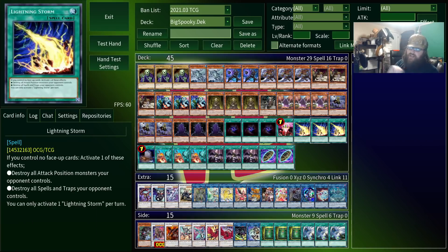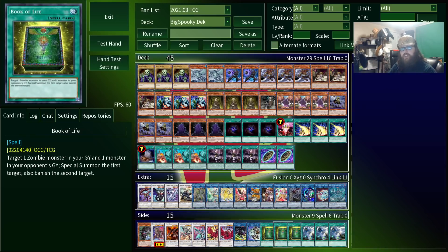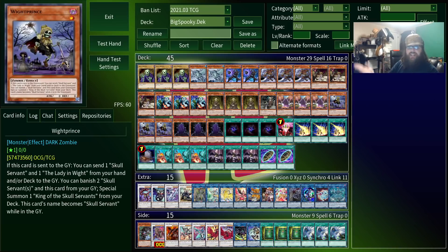As for other techs, Lightning Storm is great for back row removal while also not being completely useless against monster-heavy decks, though you can replace it with Twin Twisters for a budget option, since it can clear a decent amount of traps while also discarding skulls from your hand. Book of Life is also a decent budget option to replace any of the tech cards mentioned — it's essentially Monster Reborn for Zombies that also banishes a monster from your opponent's graveyard. Being able to reborn a zombie is great for extending your plays, since you can bring back a Prince and link it off again to get another two cards out of the deck.